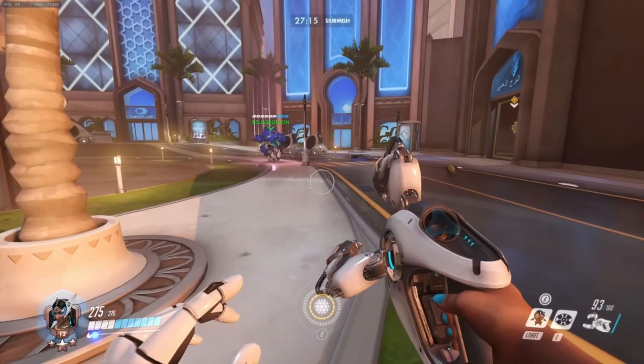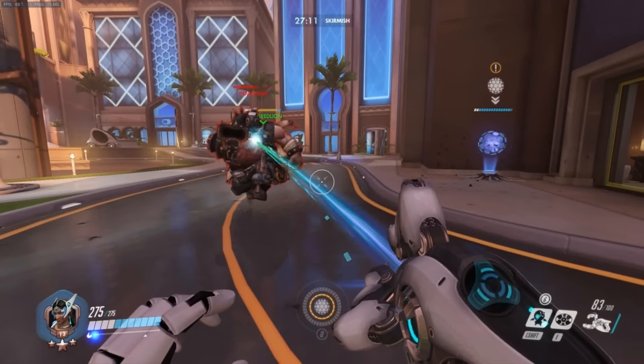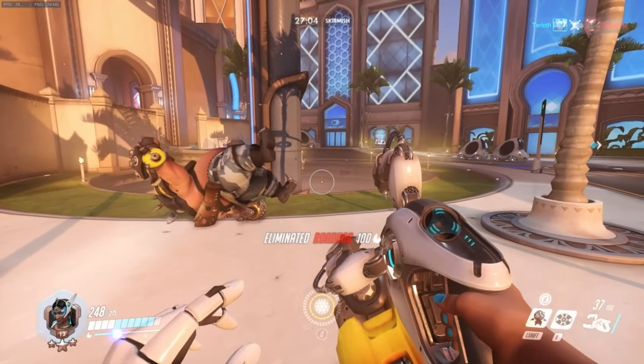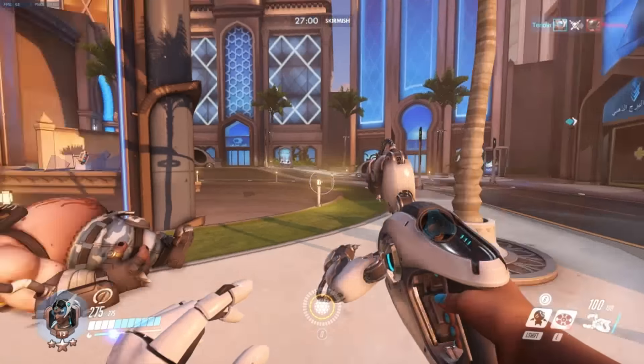And if she gets back in immediately with her ult, the mech gets the 75 shields again, for a total of 225. With Mercy, all of your teammates get the shield, and then again when they respawn. This definitely contributes to the power of this Symmetra-Mercy combo on the first point on defense, and makes D.Va a significantly better combo with Symmetra.